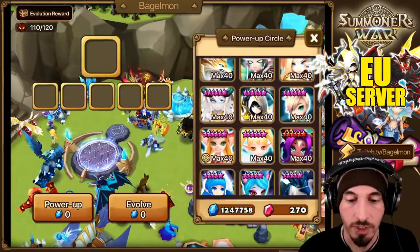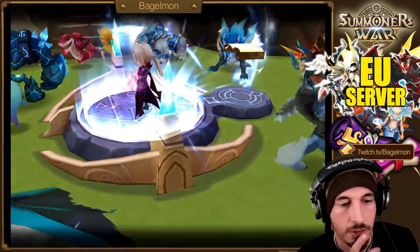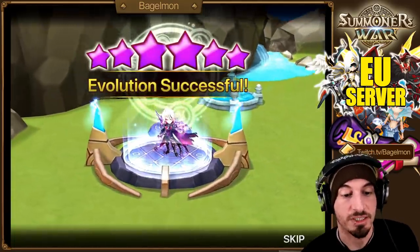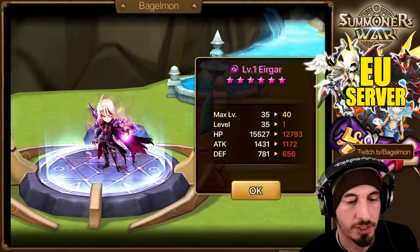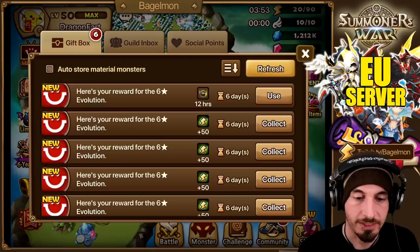We built all the vampires — we five-starred them so we could feed them to him at the same time, being efficient with six-starring and scaling up simultaneously. So we got Weaken, Blood Contract maxed — that's maxed. That's maxed, baby.